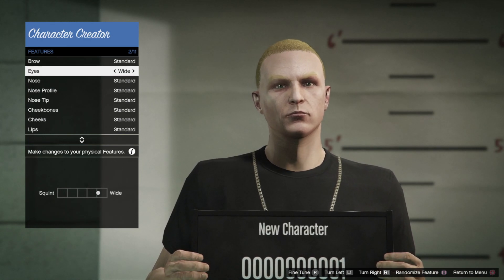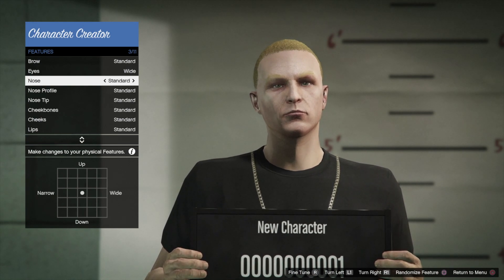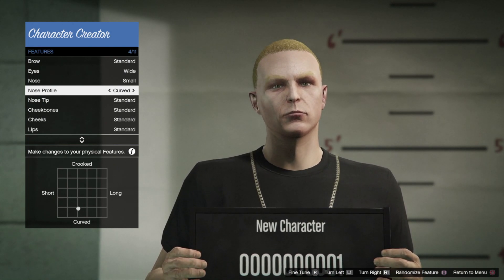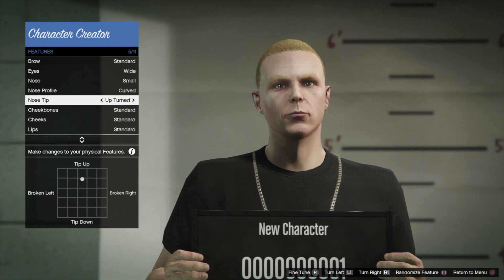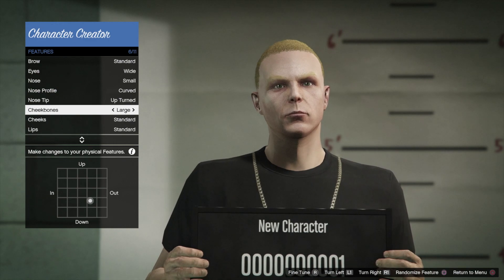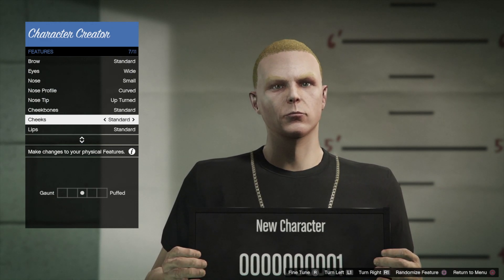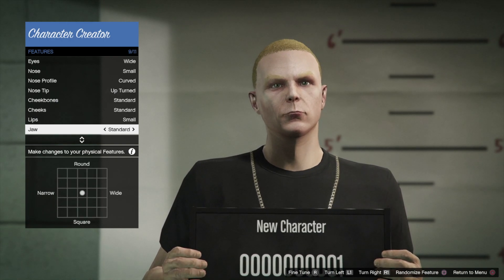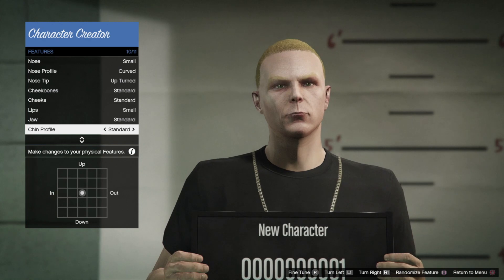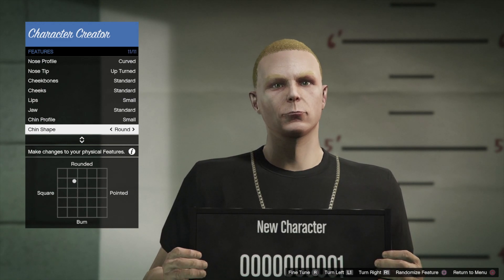Eyes - standard, but you can choose others, there's quite a bit. Nose - same deal, you can make it smaller or bigger. The profile itself - again, bigger or smaller. Nose tip - same deal. There are so many ways to make this and it can look extremely funny. Cheekbones - same deal, you can mess around with that. Cheeks, you can make them as flat as you want. Lips - standard, or bigger or smaller. Jaw - same deal, we can make it less thick or more thick. Chin profile - kind of the same thing. Go through this whole thing and see whatever makes sense to you.